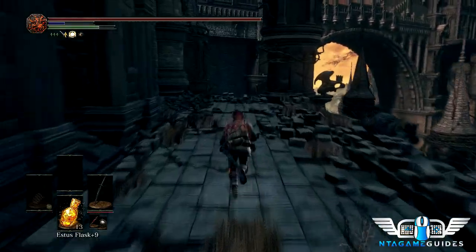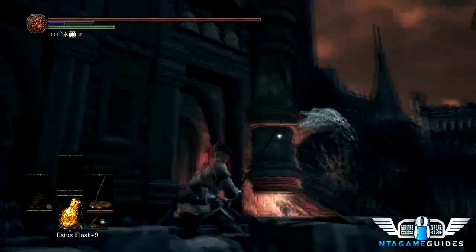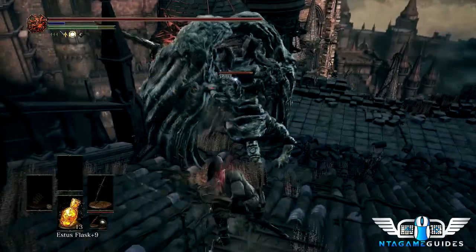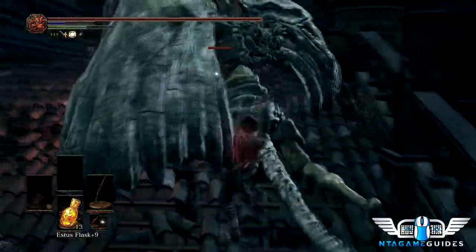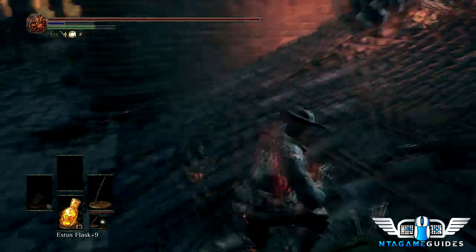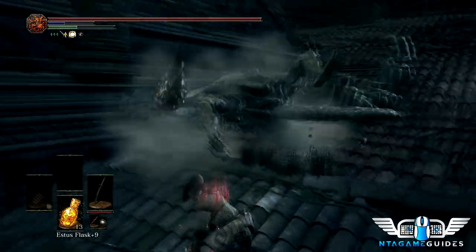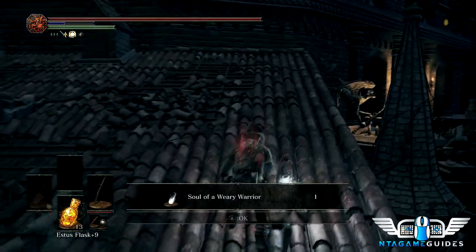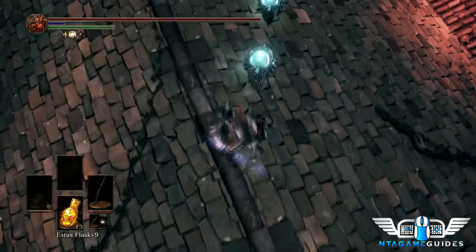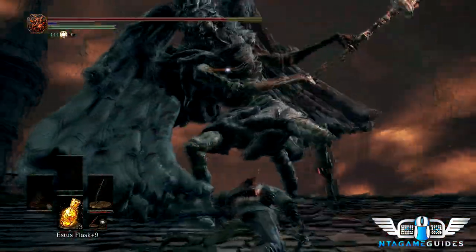Soon we'll be able to get our last undead bone shard and estus shard. For the first gargoyle, let him do his charge behind cover and then get behind him and whale on him with the frayed blade. When they go up is when they're most dangerous — dodge their aerial attack and eventually you'll stagger them for a riposte. Then you're fighting two of them at the same time. I screwed up — usually I can get both crystal lizards with one shot, but I missed terribly here.